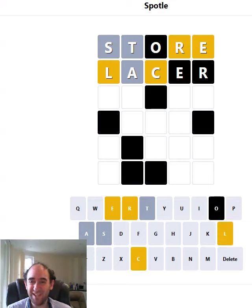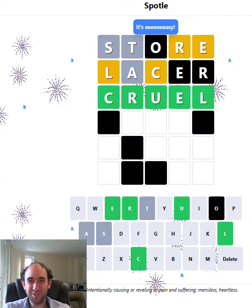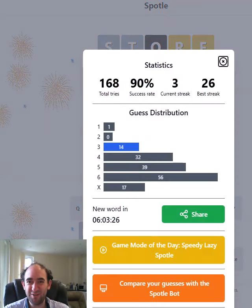So it could easily be ulcer or cruel. And it can't be ulcer because the C can't be third. Let's take a risk and go for cruel. That's not cruel at all — it's my best Spottle for a long, long time. That is Spottling 3! Let me know if you did even better, in which case really well done. Thank you for watching and bye for now — I'll see you next time.